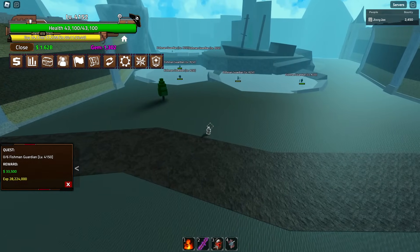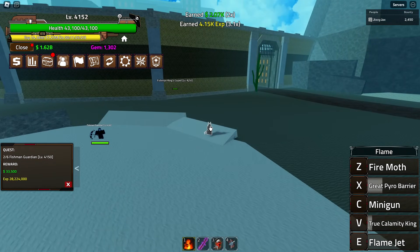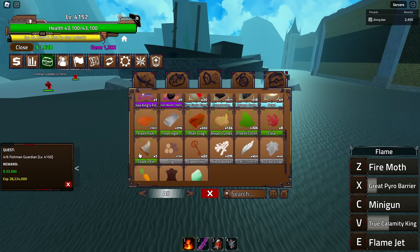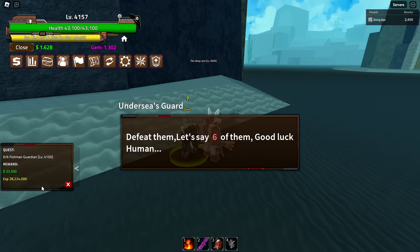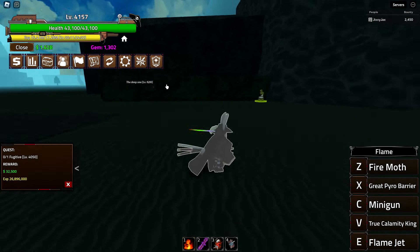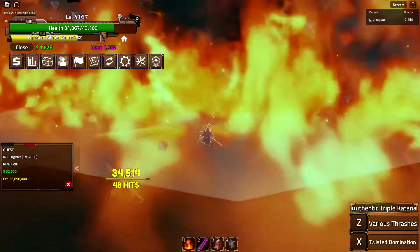Six Fishman Guardians next — let's see what they drop. They're super spread apart, which could be a nightmare. It went up to shark fins — I might need to fight these. That's another uncommon drop, I wonder if they have a rare drop too. It gives 28.2 million experience versus 26.8 for fugitive, only 2 million more but the fugitive is much faster. So I'm going to farm fugitive instead until another 50 levels for the Deep One.